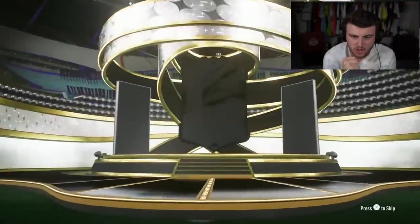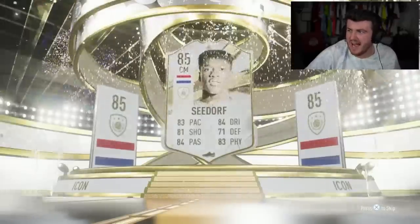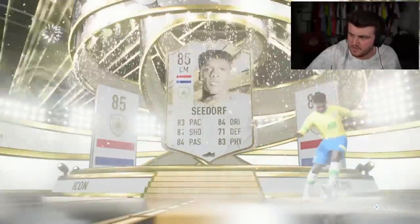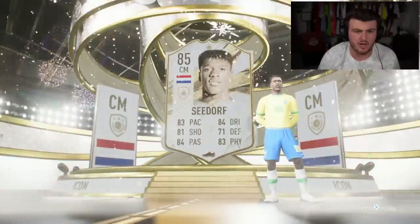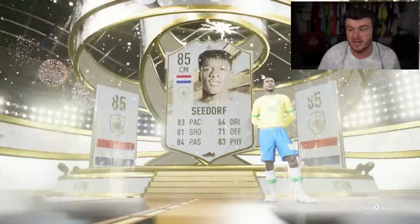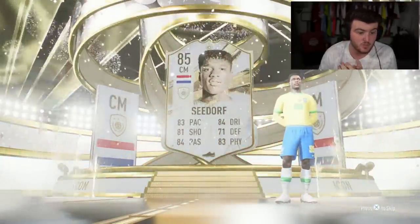Next base icon, 86 max overall. Let's get a good nation. Dutch, CAM — oh, Clarence Seedorf! That's good regardless. What's Seedorf worth? That's a big W. Clarence Seedorf is worth a whopping 350K. This pack costs about 120 to 150K or so, so a 350K card is good. He is also just very good in game — you can make him lengthy with an architect. He's four star, four star. That is class. We absolutely take those.